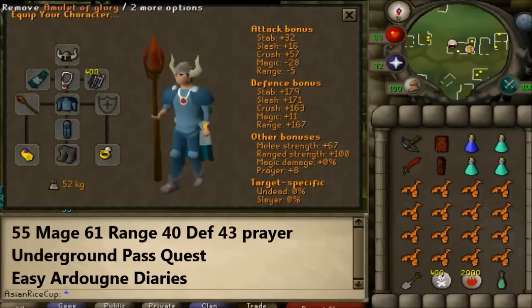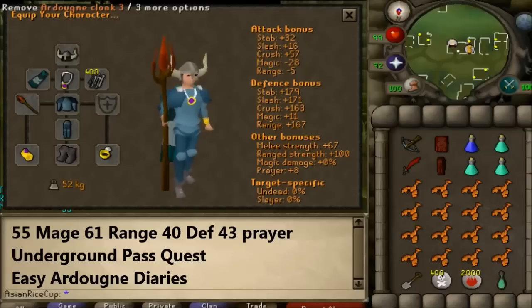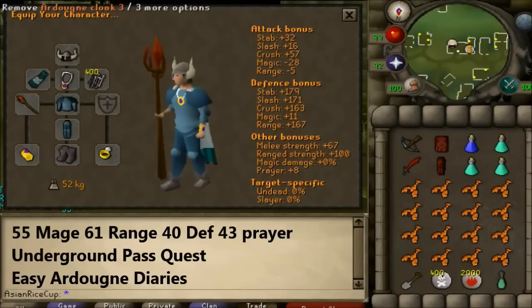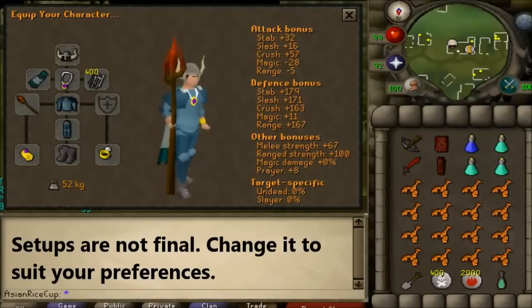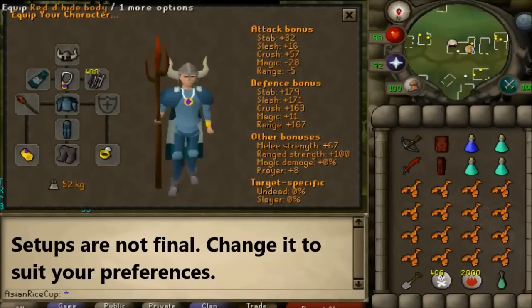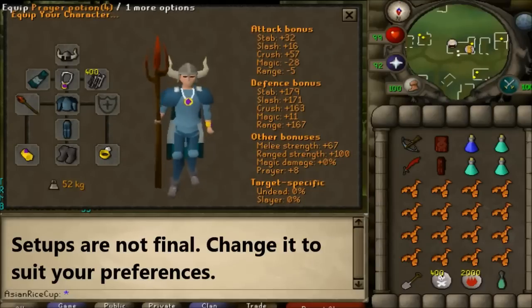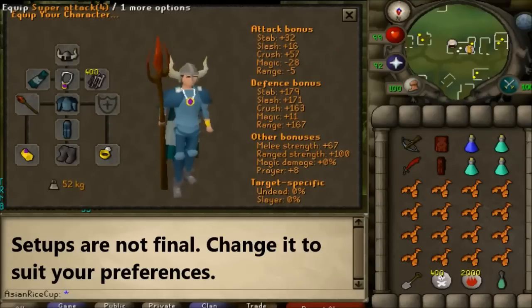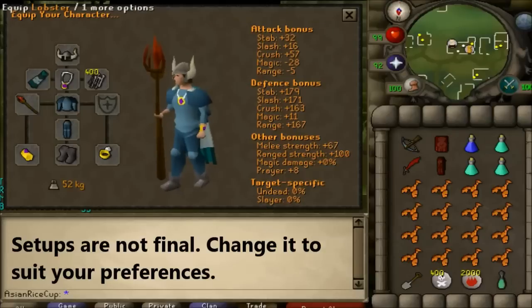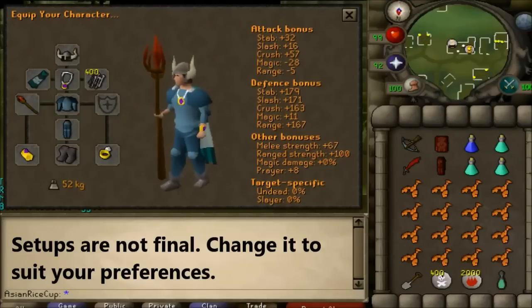For the Welfare setup I have the Berserker Helm, Rune Plate Body, Legs, and for jewelry: Glory, Combat Bracelet, Ring of Life, ammo, broad bolts, and a cape. Please bring at least an Ardougne Cloak 1 because I will show you later on why it is so useful. For the Welfare setup, we have the Rune Crossbow, Dragon Scimitar, at least Red Dragonhide Body and Chaps, and you want to bring at least 3 prayer potions. A super attack is nice but not required. The rest is lobsters, your spade, ammo for the Iban Blast, and also a quick teleport — Ectophial is a nice option.